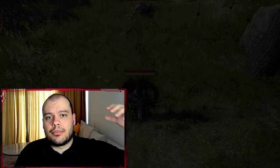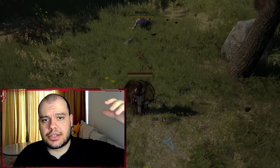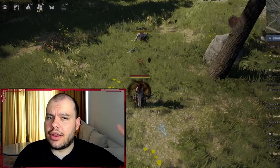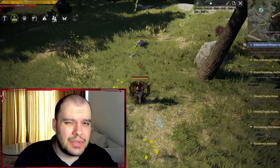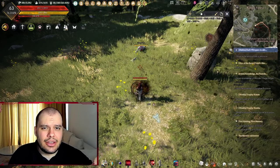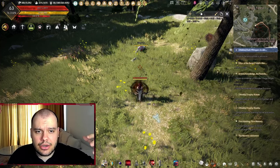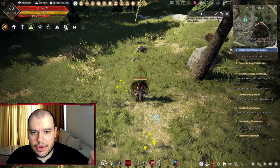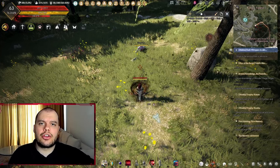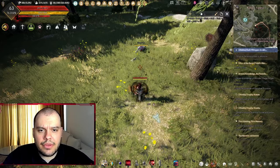Hello everybody and welcome. In today's guide we're going to be talking all about energy in Black Desert. We'll cover what it is, how to get more, and all the different ways in which you can use it. Energy is basically a crucial resource in Black Desert — it literally fuels a lot of different activities. You can think of it as a stamina for non-combat activities.